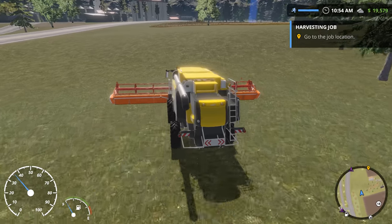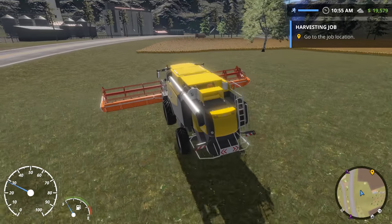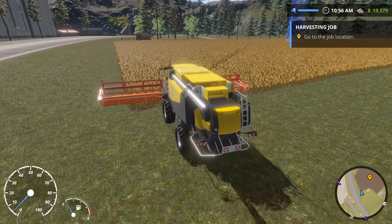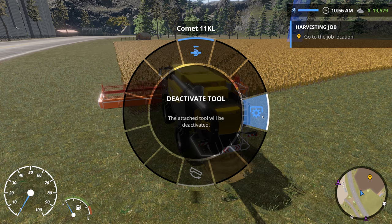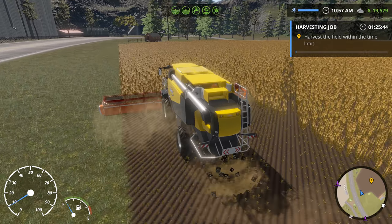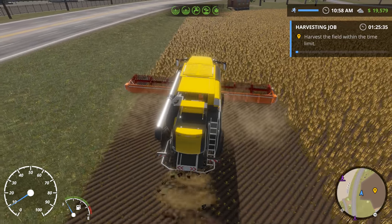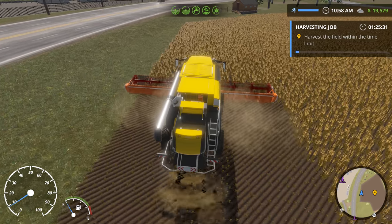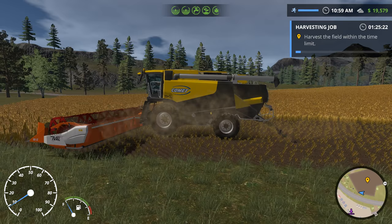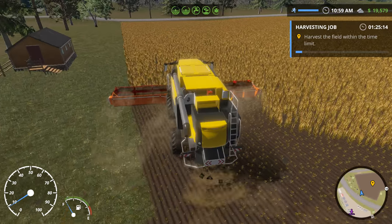The field actually has crops on it. The game gives you these ridiculously long time limits — like an hour and a half to harvest this, which is insane. The one thing I will say is that the game makes it pretty obvious which areas you've done work on because it draws the lines a different way. The dirt that gets kicked up is all cubed, which is very weird. When you're plowing it brings up cubes from the ground.